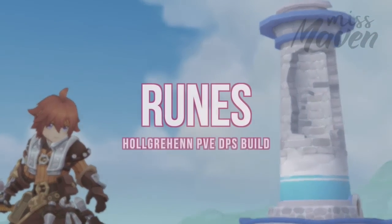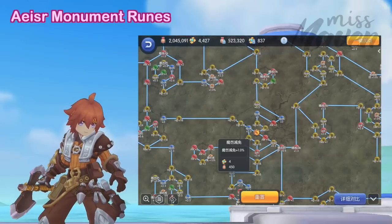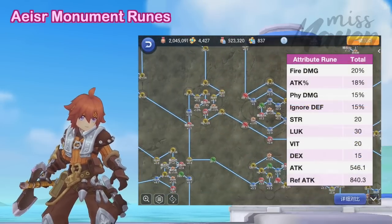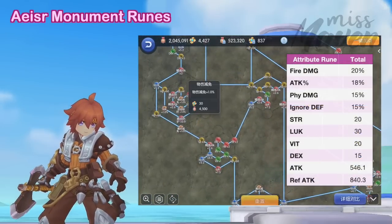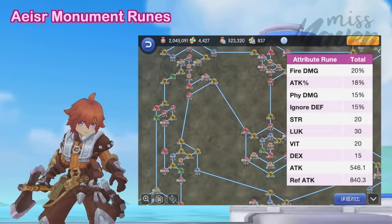Up next, let's discuss the most important runes to get. For Acer Monument, activating the essential nodes will grant an additional 20% Fire Damage, 18% Physical Attack, 15% Physical Damage, and 15% Ignore Death.